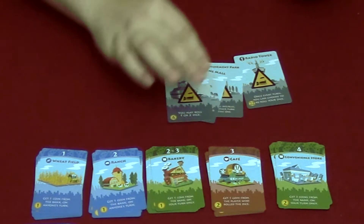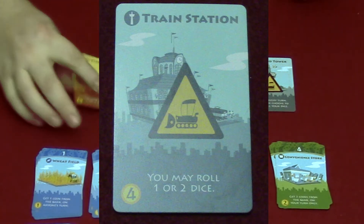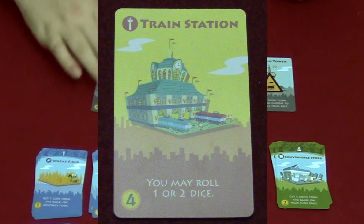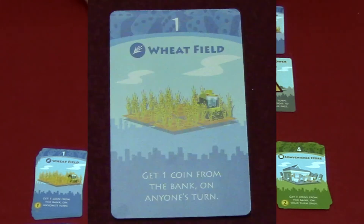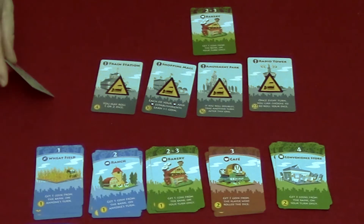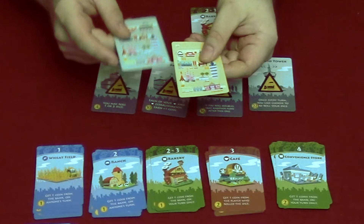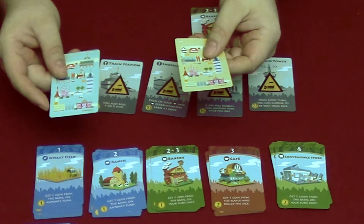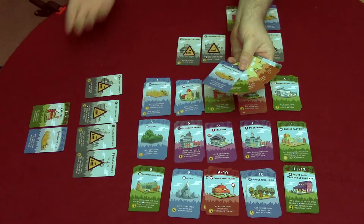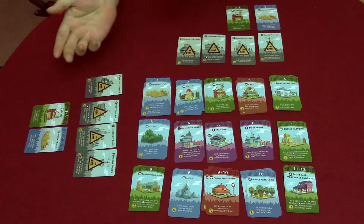Each player will take four landmark cards and place them with the construction face up, rather than the built side — the yellowish side — along with two starting establishments: the wheat field and the bakery. The starting establishments have a different background on the back. The yellow ones are the starting ones; the blueish ones are the normal supply cards.